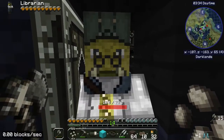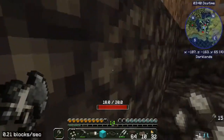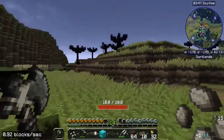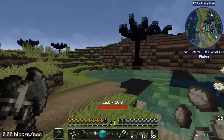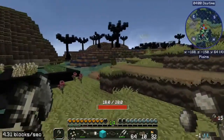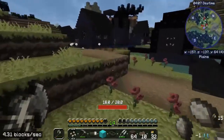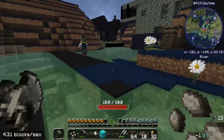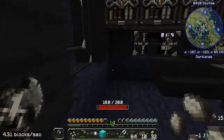Hello everybody, it's Scottomato. And the ugliest grandma I've ever seen, holy mackerel. So here we are in the dark village and I'm just going to take over this library. There's no blacksmith nor that many large buildings. Those villagers are crazy looking. We've got some food farms and I'll just be able to get set up here a little bit. This is the library.